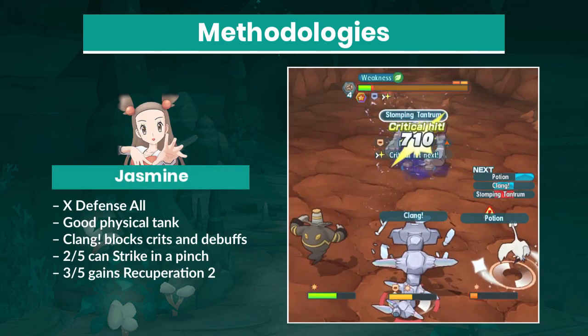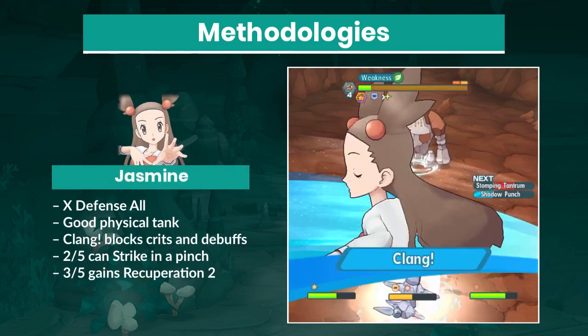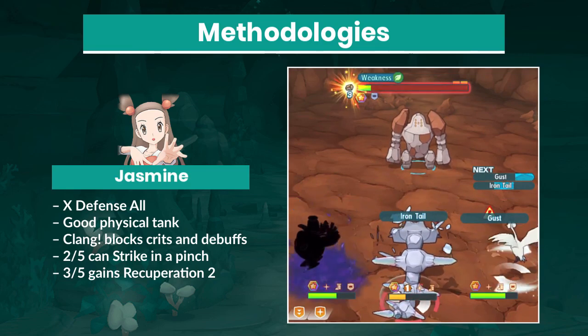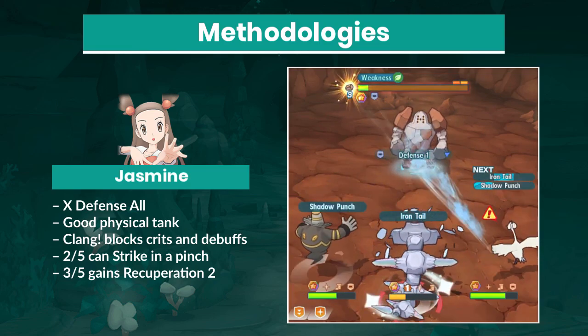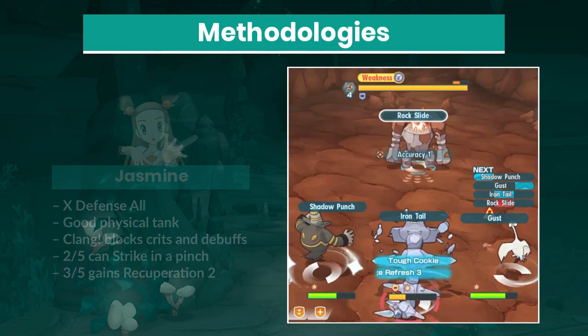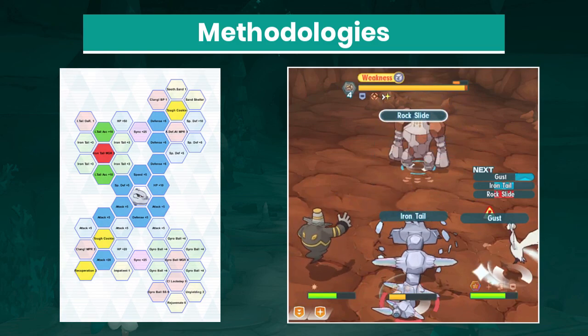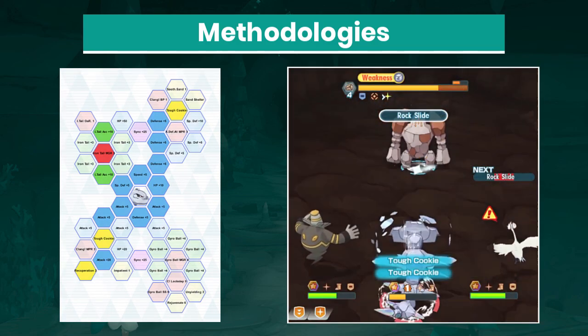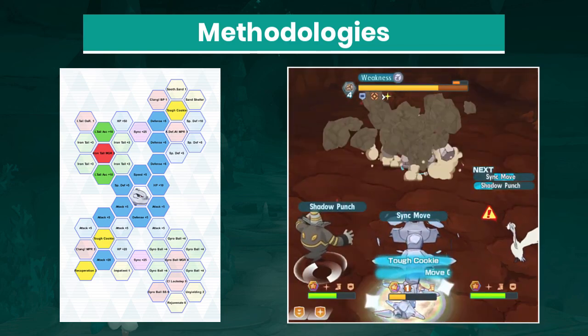Jasmine is a strong physical tank with a key advantage: her trainer move provides immunity to critical hits and debuffs for a short period of time. With good timing, Jasmine can protect your party from Regirock's crit Rock Slides. If Jasmine is at 3-5 potential, she can regain health constantly with Recuperation too, and actually performs as a powerful striker with super effective Iron Tail.